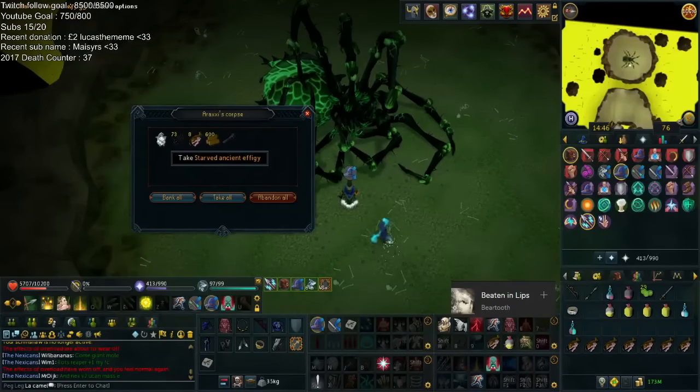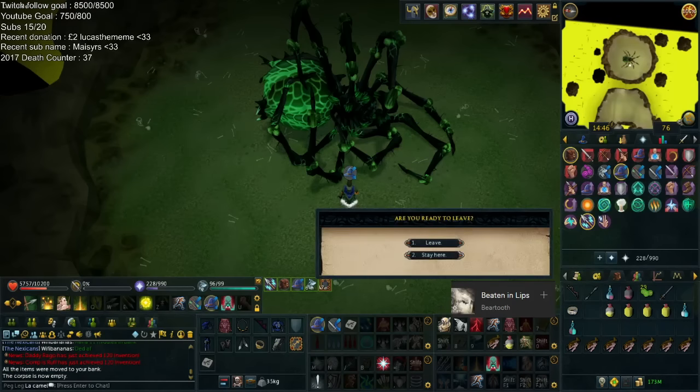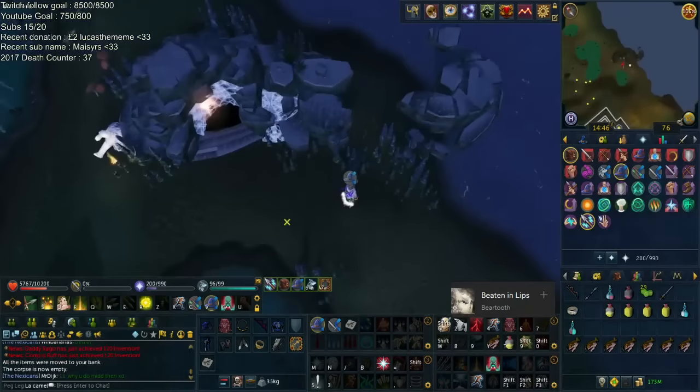Moving on to some more progress on the Tier 90s. This was a 2-3 Araxel rotation, and I decided to do some more middles. I did get an Effigy and a spider leg middle. My intention shifted to: okay, I've got two middles now, I don't really need to do middles. I need to focus my attention on the bottom path, just in case I get any spider legs so I can make more. The only thing I need left from Araxel is the Fang.